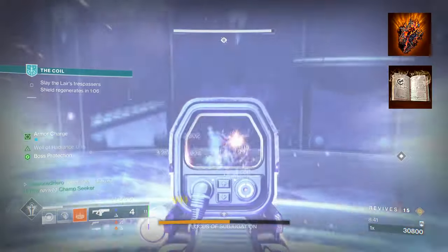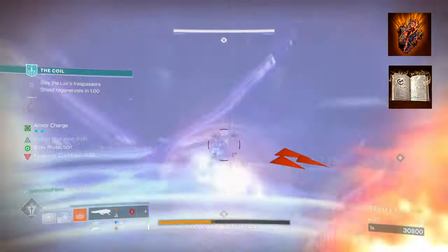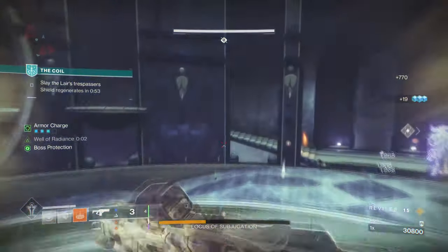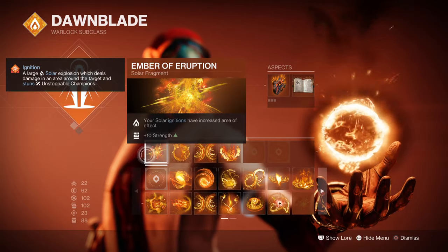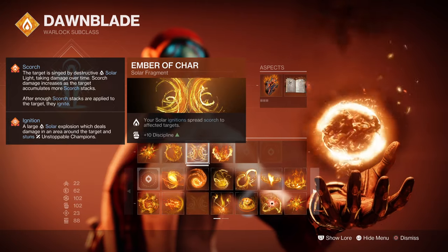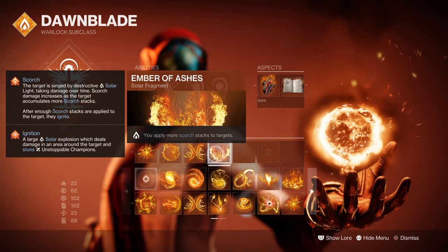So to start, you're going to want to have Touch of Flames so that Fusion Grenades can explode twice. Then you want Heat Rises, where you can use your weapons and abilities while gliding in the air — while airborne and having Heat Rises active, getting a kill will grant you melee energy. For Fragments: Ember of Eruption where your solar ignitions have increased area of effect; Ember of Searing where defeating Scorch targets grants melee energy and creates Fire Sprites; Ember of Sharp where your solar ignitions spread Scorch to affected targets; and Ember of Ashes where you apply more Scorch stacks to targets.